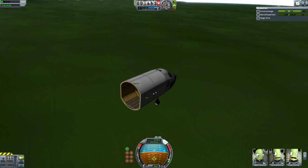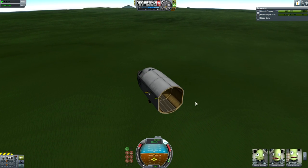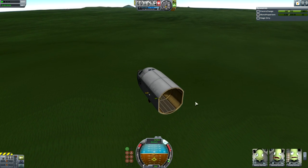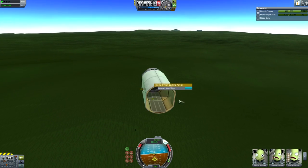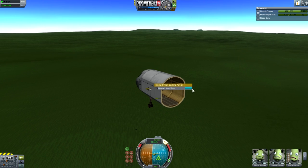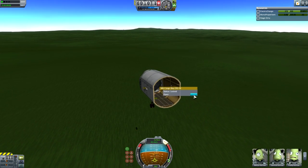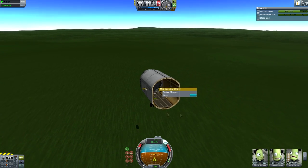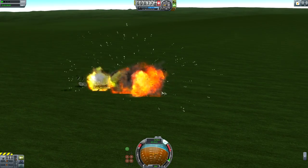If you watch the prograde marker, it's actually raising - I'm actually flying this bit of cargo bay. Pretty ballsy. If I was pretty good, my spacecraft wouldn't be in pieces. This was the problem: I accidentally clicked 'control from here' instead of 'open the cargo bay', so I lost control, and any chance I did have of landing kind of went away, and then I slammed into the ground.